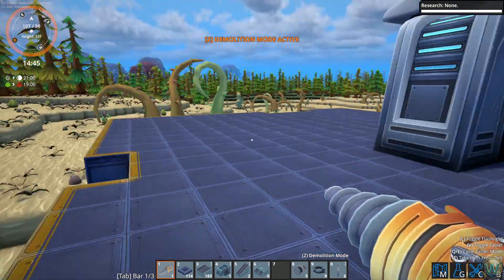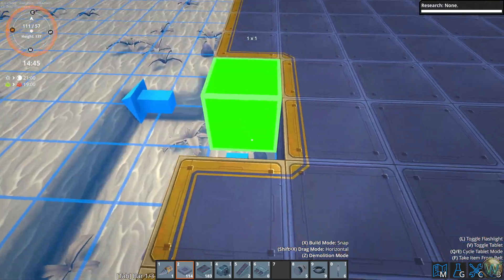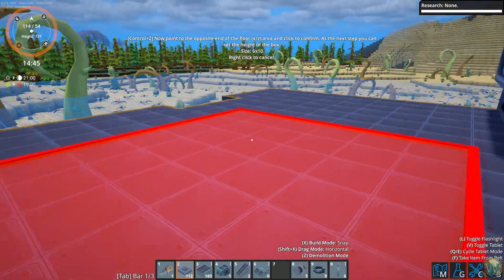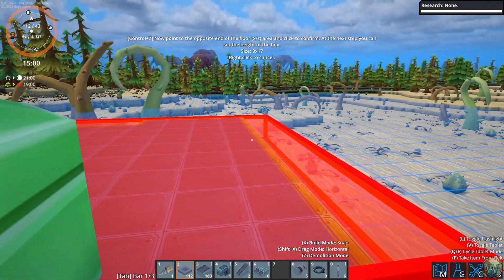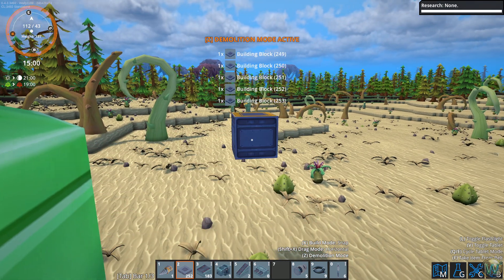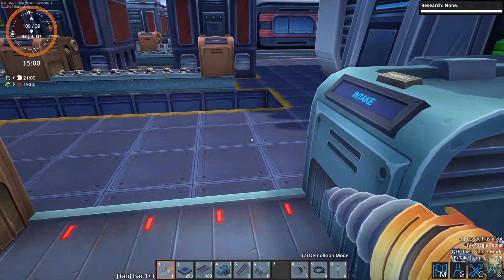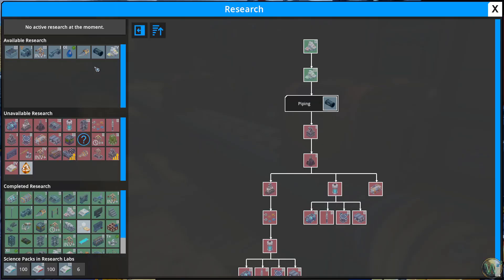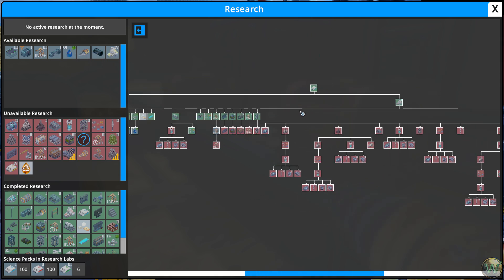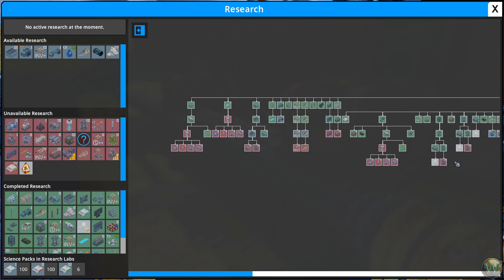Finish construction and here come the science packs! Those are getting loaded in - that means we can go here and look at the whole tech tree. I think I want to do piping next - I think I want to work our way toward olemite. Maybe we could even do the scan for olemite, although I know where there's some so we don't really need to do the scan. Mark three belts - we don't really need those. Getting into energy cells - we can't do those yet anyway.